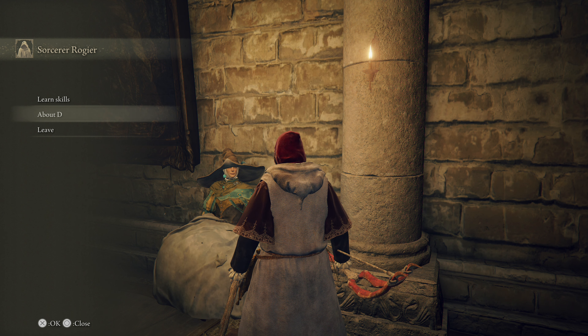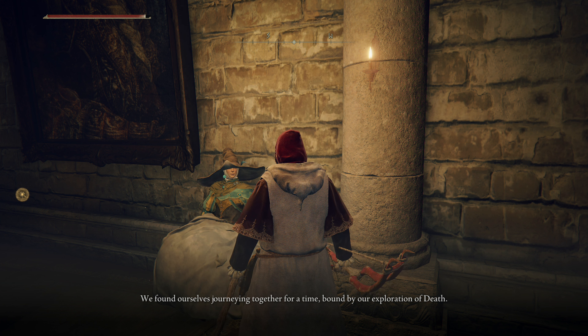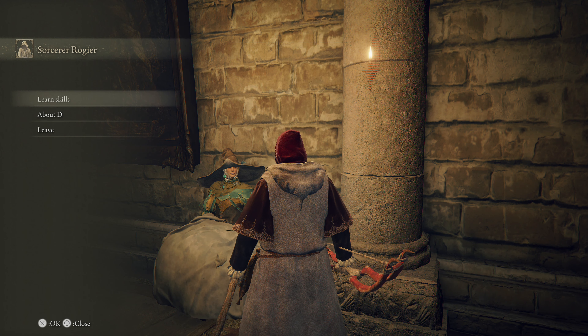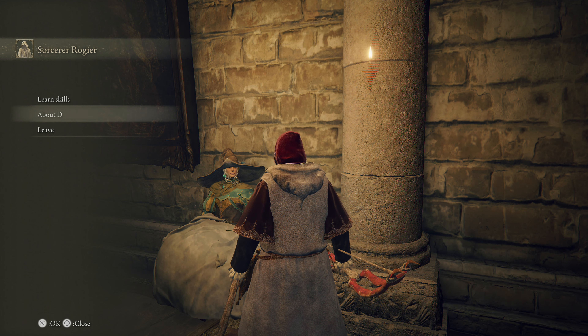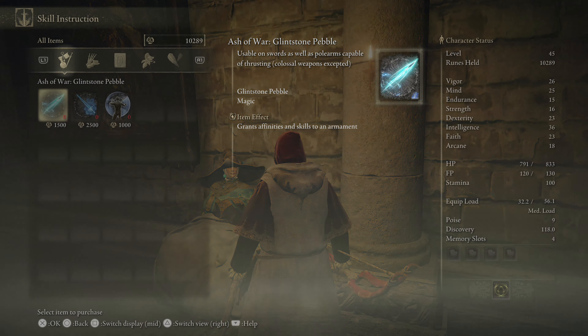I ask Rogier about D, and he says D is an old friend — they journeyed together for a time, bound by exploration of death, but their paths have diverged. D was telling me he discovered the mark of the centipede, an ancient symbol of the curse mark, and wants to form an alliance with whoever found it. Rogier says if they were like me, all the better.